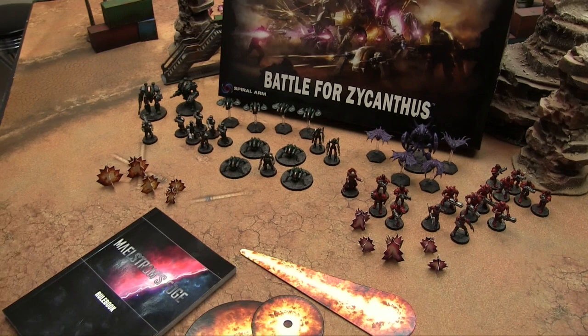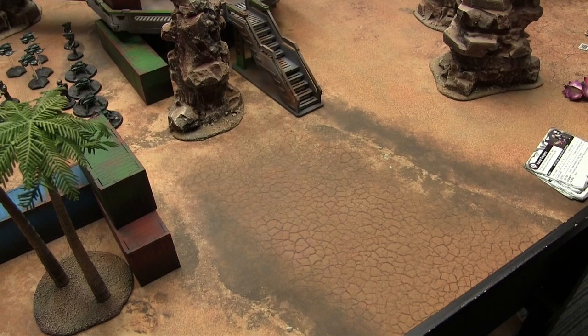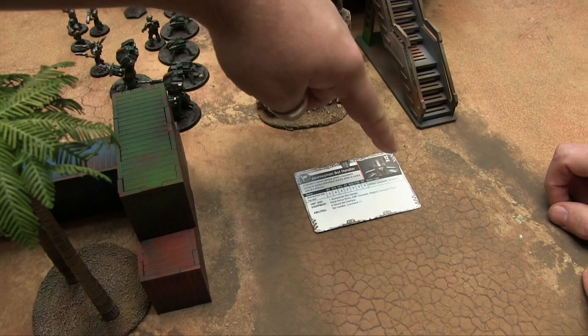So there are the starter components for the Battle of Zykanthus. We're going to set up a game and start walking through the rules. To show you the basic rules, we're going to go through three steps. The first one is the anatomy of a unit. What's cool about this game is they give you unit cards — let's walk through all these stats from top to bottom.